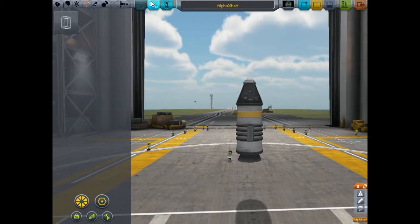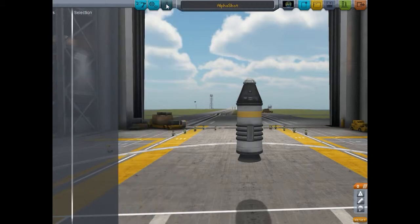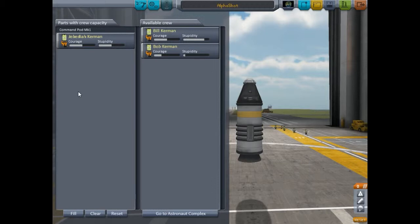This shows you all of your action groups, which we don't have set up. Quite frankly I haven't really learned what all that does yet. This is for selecting your crew. As you notice, your crew has two statistics: one for courage and one for stupidity. Quite a few of the Kerbals are stupid, but we're just going to leave him in here because the ship has to be manned.